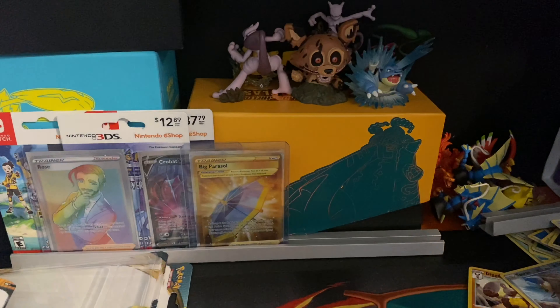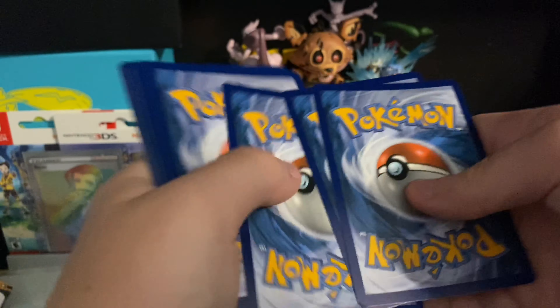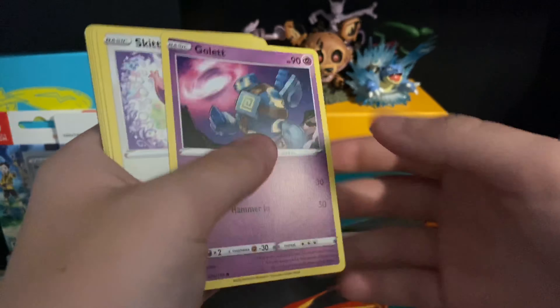Our next pack will be another Centiskorch. She's just taking random packs. Code card to the side — I'm actually going from booster pack to booster pack. Fairy type energy, Cape of Toughness, Powerful Energy, Solrock, Gollet.